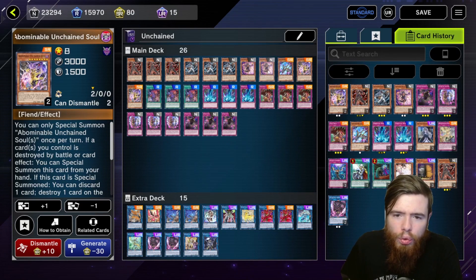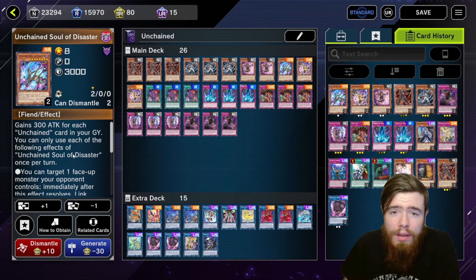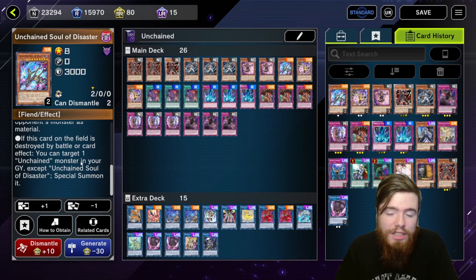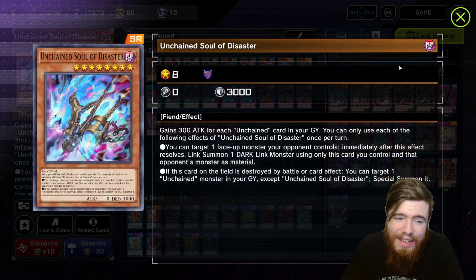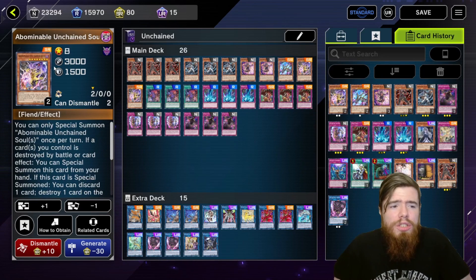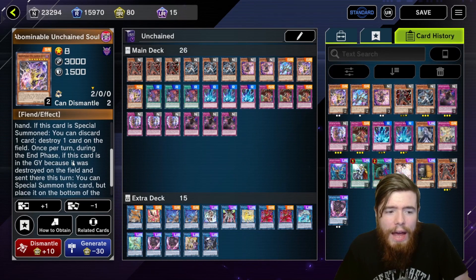That's your turn one plus whatever hand traps you have — that simple, straightforward five-step plan in under two minutes. Your two Unchained Souls are different. The Unchained Soul basically allows you to link summon during your turn with one of your opponent's monsters, and if destroyed by battle or card effect you can grab an Unchained monster from your graveyard and special summon it. It's mainly here to link summon with opponent's cards — it's a hard brick if you open it. I play it at one; more than one isn't necessary.